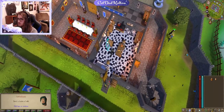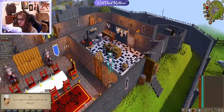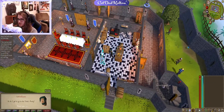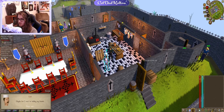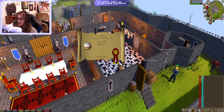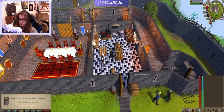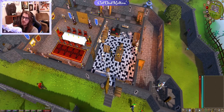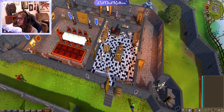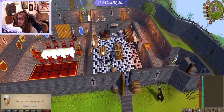Just gotta talk to the cook and give him the ingredients — a bucket of milk, pot of flour, and a fresh egg. He says: 'You brought me everything I need, I'm saved!' And that's Cook's Assistant. We get 1 quest point and 300 cooking XP. Our cooking goes to level 4 instantly from level 1. Now we can actually use the cooking range here, which helps with burn chances to a certain degree — it's really nice, especially at low level so you're not burning everything all the time.